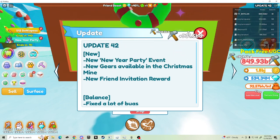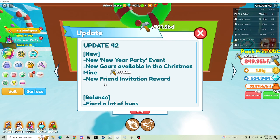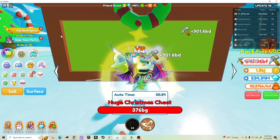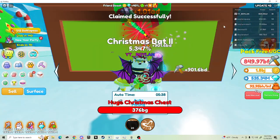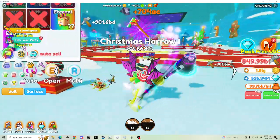So Update 42 - new New Year's Party event, new gear level in the Christmas Mine, new friend invitation rewards, and fixed a lot of bugs. The friend invitation rewards I'm gonna be happy about. I've just been AFK mining this chest right here, so let's check out first of all - it says there's a new item right here in this mine.